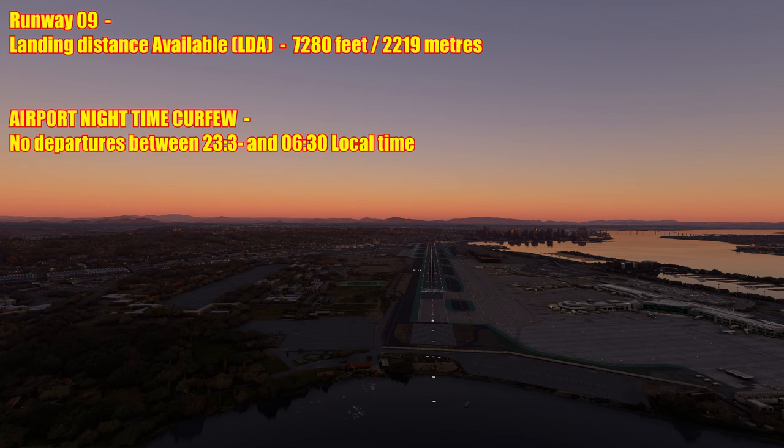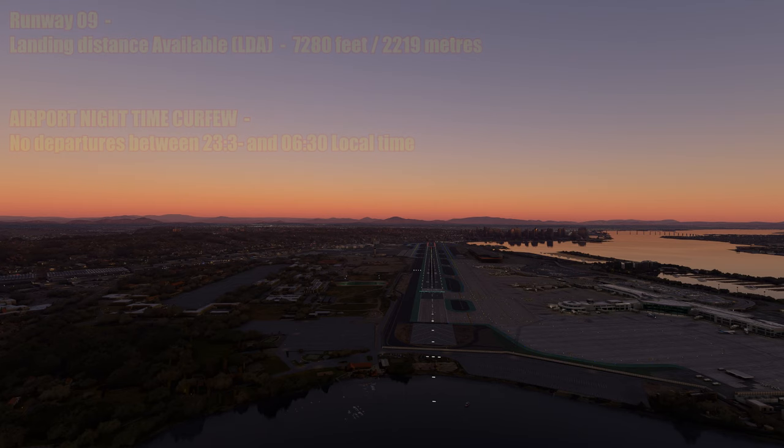Just to note, there's an airport curfew in effect from 11:30 p.m. until 6:30 a.m. local time. No departures are permitted during that time; however, arrivals may come in all the way through 24 hours. Here you can see approach lighting, touchdown zone lighting, centerline lighting, and here are the PAPIs this time on the left side. You've also got plenty of green centerline lighting to guide you around the airport during the darkness hours.